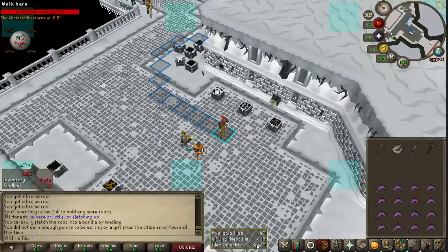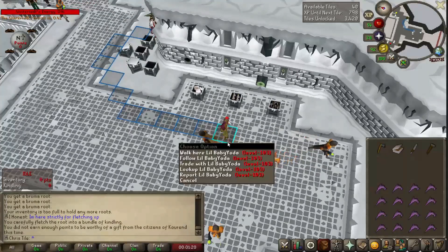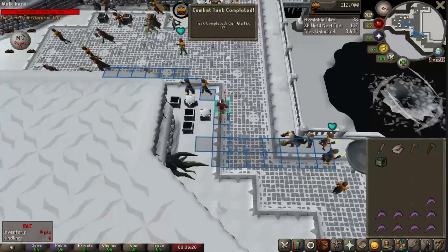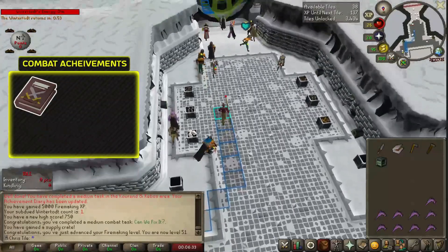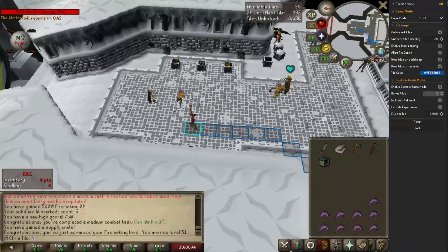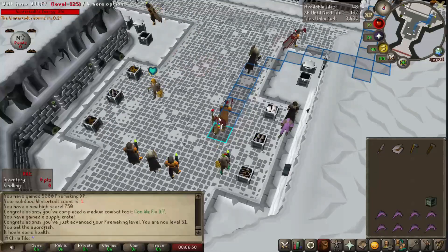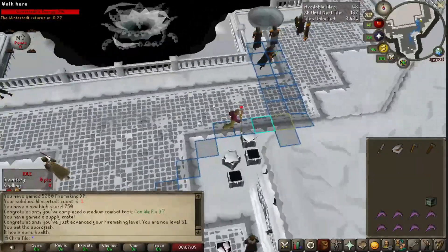We're just going to hang out here. Let me put the tile counter somewhere everyone can see it. We'll wait for the next game to start and then jump right in. 40 tiles for this area — I think that is totally doable. There's a combat task completed — that's a medium one, and medium combat tasks give us 10 tiles, putting us up to 553. We got 750 points on the first game, which is honestly not terrible but could be a lot better.